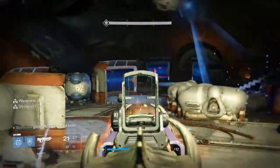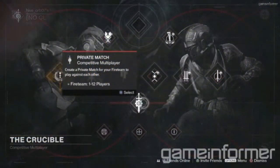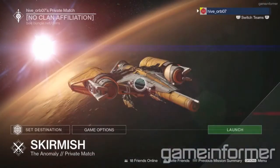You guys will be able to find the private match node right here on the Crucible activity screen. Once selected, you will be brought to the normal screen you get whenever you select an activity; however, there will be a few new graphic elements and options displayed.